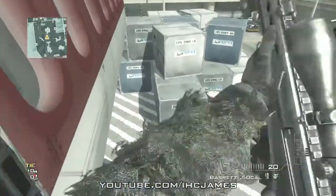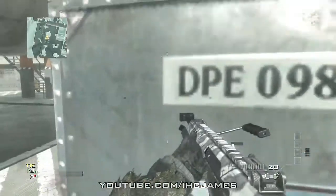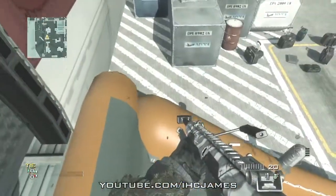One way up is to jump onto these boxes and jump to the front of the plane. As you can see, there's now an invisible barrier above these boxes, so you can no longer jump on top of them. I'm going to show you that again.